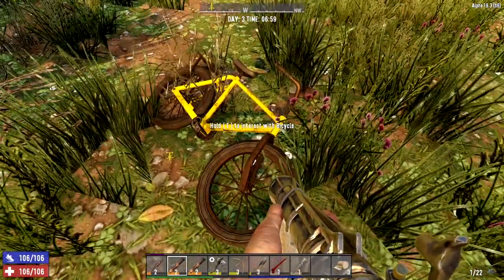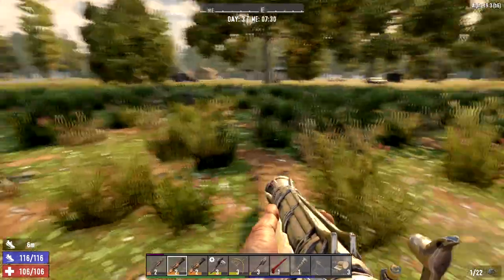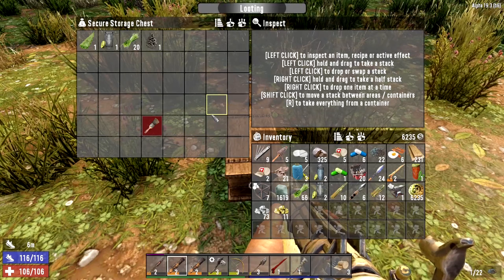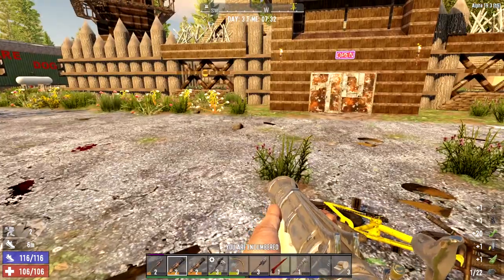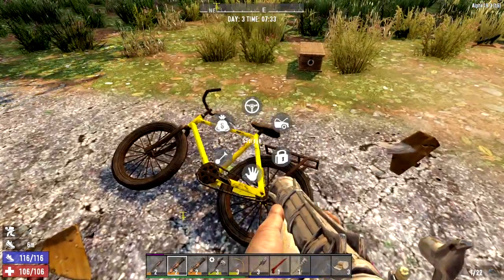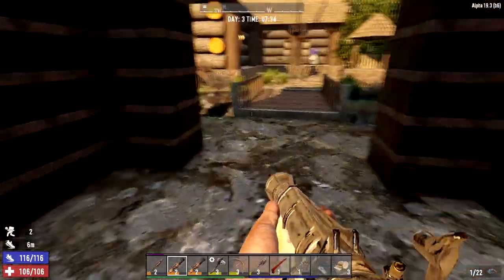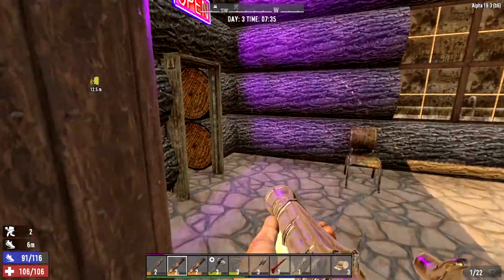That was huge! Back at the trader, pretty uneventful ride. Let's grab everything since we'll drop it off at home. I'm encumbered now, that's fine - nothing on the bike. Let's get a mission and sell what we can to them. Got a whole stack of dukes, this is gonna be good.